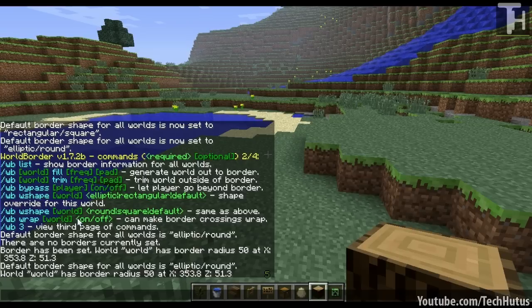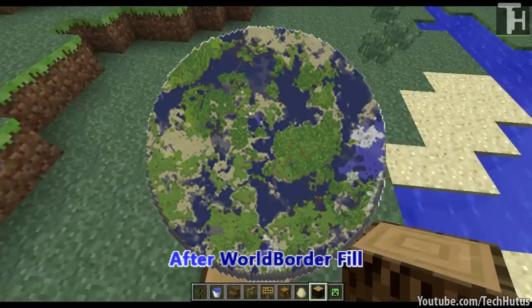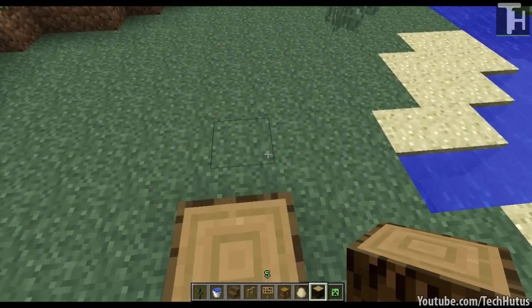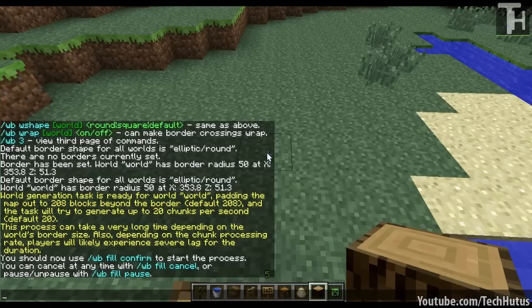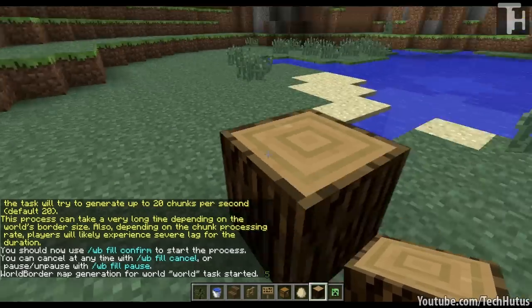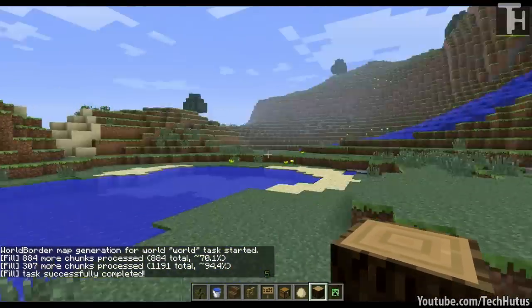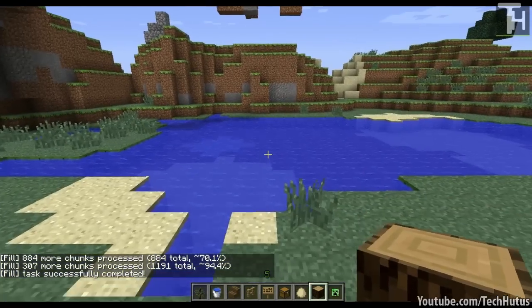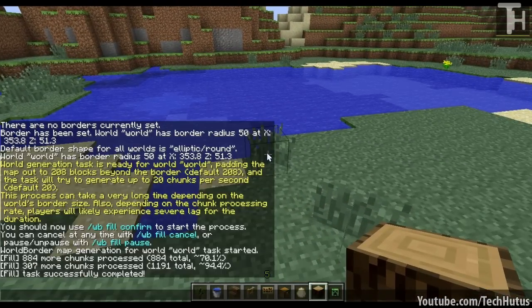Now you can fill or trim worlds. Filling a world makes it so it renders out everything up until the radius — the main purpose is so it looks better on DYN map, or so it loads more quickly. You would do WB fill, and then it will fill for the world, but you need to confirm it because it is a large action. Type confirm and it will begin map generation. If you set your world border to something like 1,000 and try doing that, it could take anywhere up to an hour depending on your server specs.